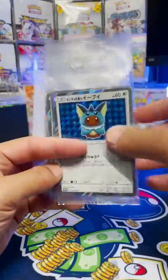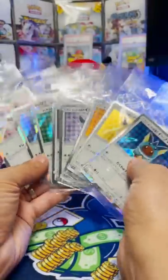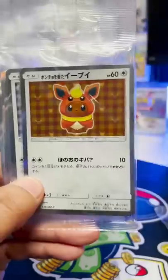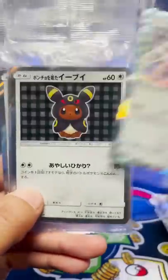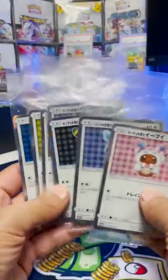From 2017, this is the Poncho-wearing Eevee set. At Pokemon Centers in Japan, if you bought five booster packs, you got to pick one of these promos. And I've got all eight: Vaporeon, Jolteon, Flareon, Espeon, Umbreon, Leafeon, Glaceon, and Sylveon. Such a super, super cute set of cards.